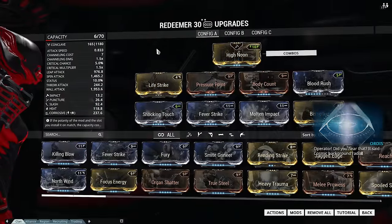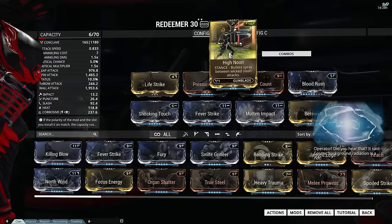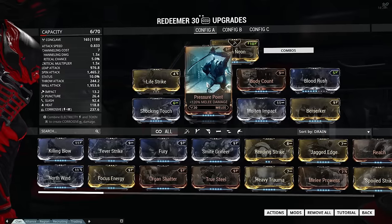Both builds require 2 forma, and we're gonna add a V and a dash. We're gonna start off with High Noon, which is the only stance for the Redeemer, and then we're gonna add an Unranked Lifestrike mod, because with the Redeemer you do enough damage to get all your health back with 1 charge attack.